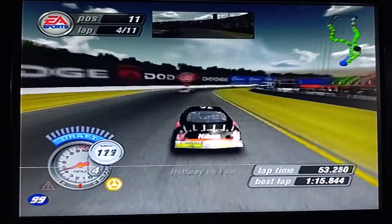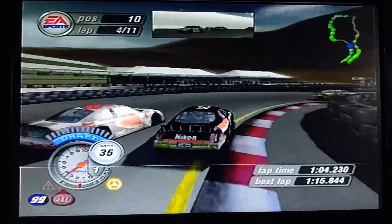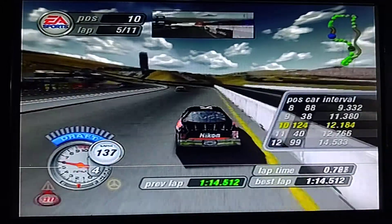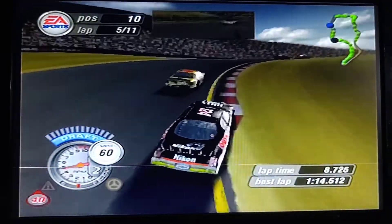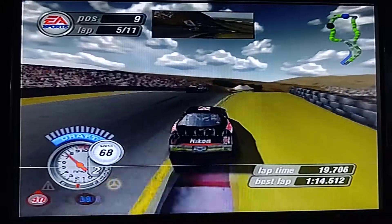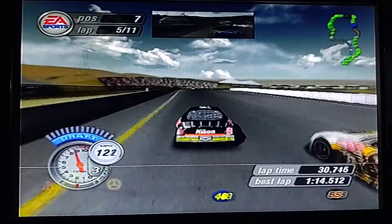Getting around Rusty — up to 9th, not bad so far. These guys are so slow going up the hill. We're up to 14th... getting around the curb, up to 14th. We're getting up to the field. I probably have the second fastest car. Getting around Elliott Sadler cleanly — up to 9th. My last win was at Martinsville, so it's been a little bit since I last went to victory lane. Badass pass on the outside — up to 7th!